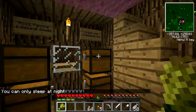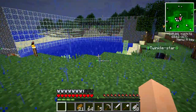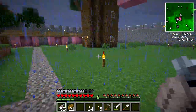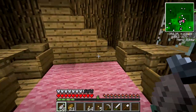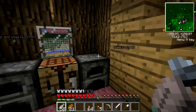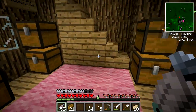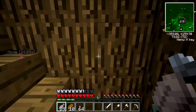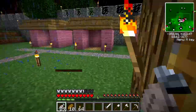We put our bed up but can't sleep because it's not night. All the chests are up here and organized. Now I want to go get some watermelon — we need to venture out and find some. We need watermelon so that when we start going out to find fairies we can make glistening melon, which is sweeter than sugar and they like that more. We've got food, weapons, and armor — let's go adventuring.